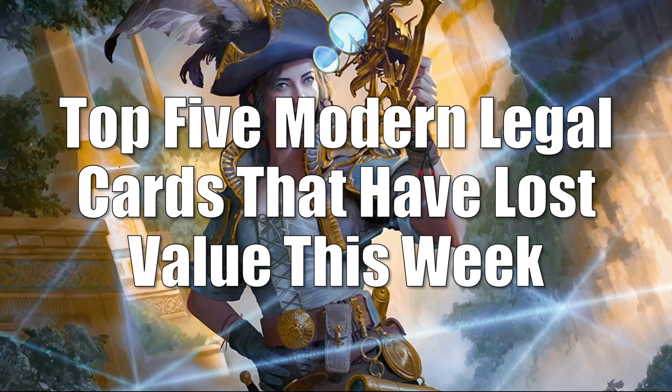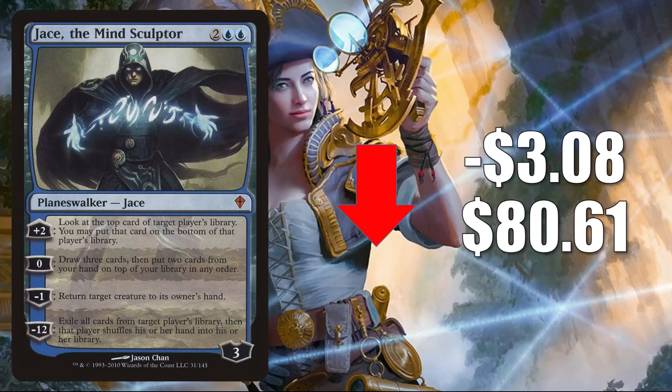Let's move on to the world of Modern and the top five Modern legal cards that have lost value this week. Number five is Jace the Mind Sculptor — the original Worldwake copy — going down $3.08 to $80.61. Recently reprinted in Double Masters, the card has been soft since then, but that Double Masters copy is going up a little this week. This does see a lot of play in Uro Piles, Azorius Control, and more. It also sees a lot of Legacy, Vintage, and even Commander play.